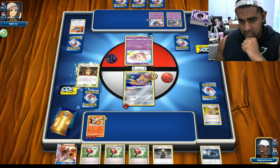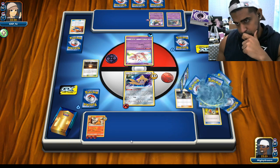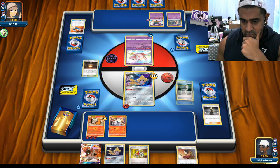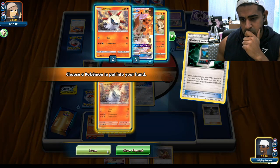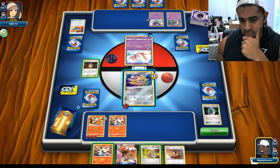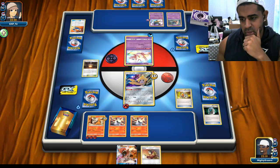Half in play so I don't draw it back - seems fine. Volcarona is going to be really good in this matchup. Got a Larvesta down - let's get another Larvesta down. Did he get energy on Giratina? No, he didn't - so Torkoal's not getting killed next turn, which is nice. Let's ride the bike. Take Fire Crystal.